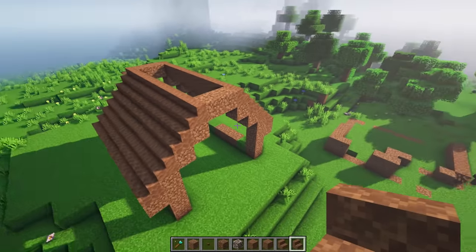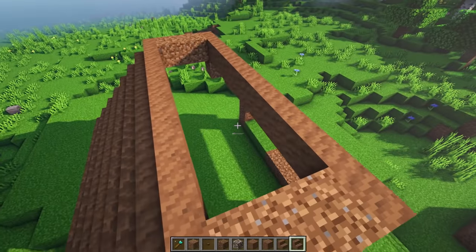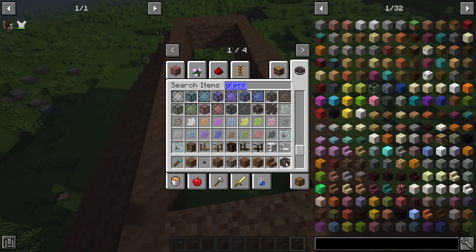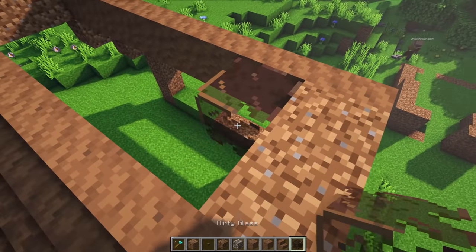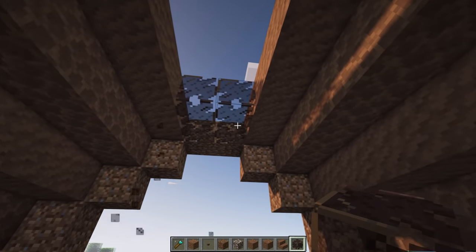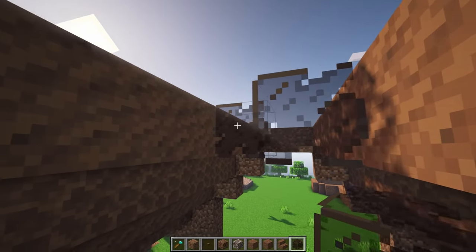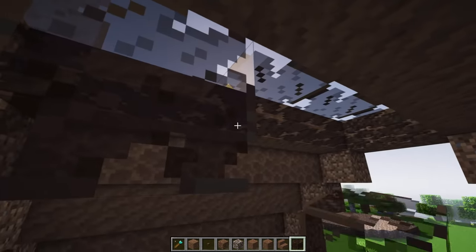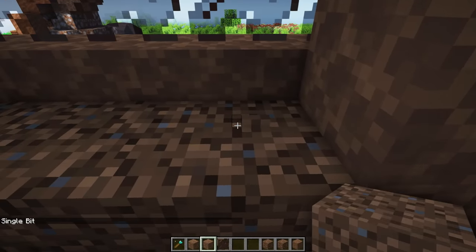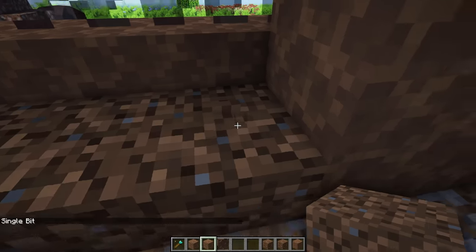I think the perfect block that would fit here is dirty glass, so the neighbors can look in. And then we also have some skylight going in, so our build doesn't look so boring. It looks really... the dirty glass looks so dirty, guys. Duh, it's dirt. The rocky dirt has nice texture to it, so this is going to be our entire flooring.